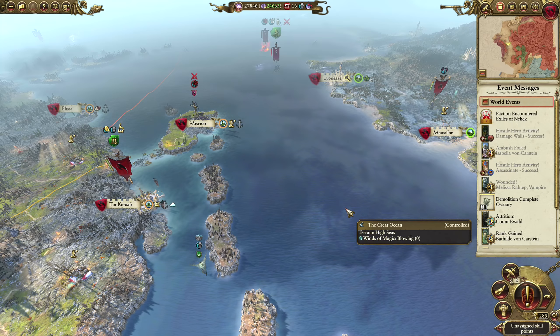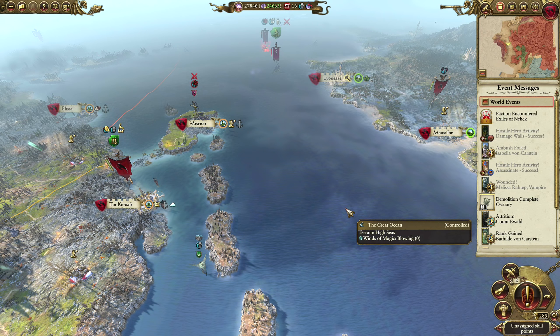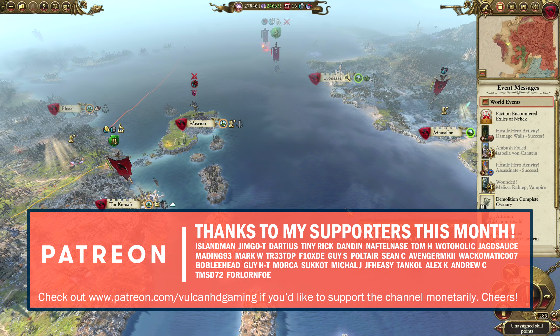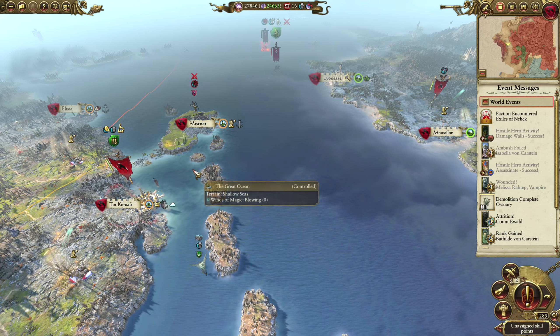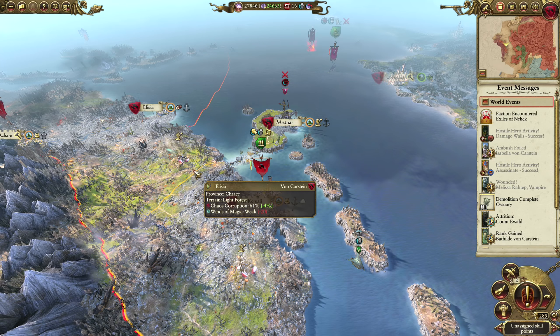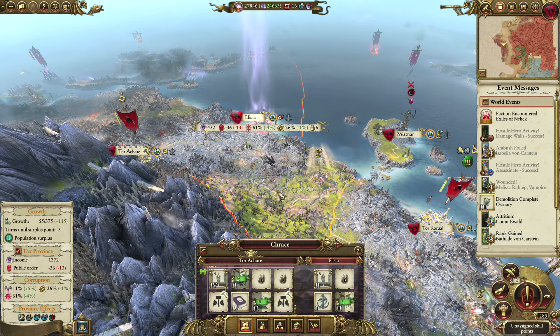Hello guys and welcome to episode 99 of my Total War Warhammer 2 playthrough, playing as the Von Karsteins on Very Hard difficulty. Today we are going to be taking on Marathi. I believe Vlad is in range to do that attack. I'm also going to be looking at trying to take some more of the Dark Health settlements. We've also got 27,000 to spend, so that's something I want to focus on.